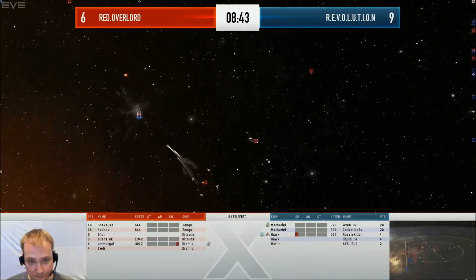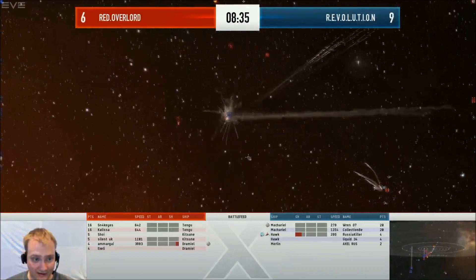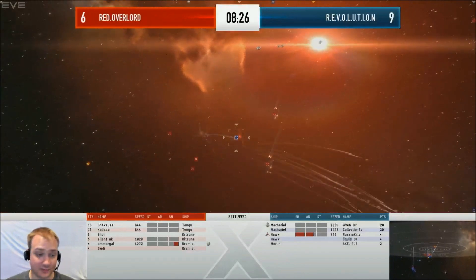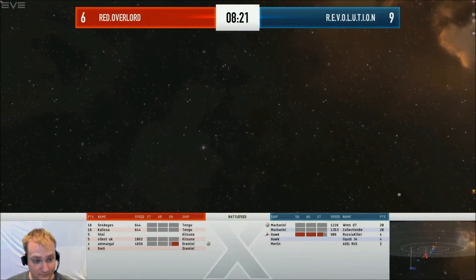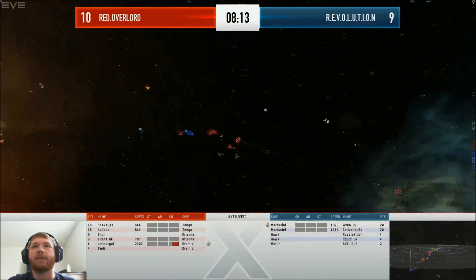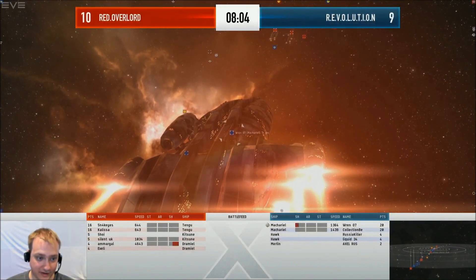These Macarials are just keeping range — they don't have to deal with too much tracking issues at that range, and they're just tearing apart these frigates. Once all the frigates die, it'll be fascinating to see how the tanks hold up on the Macarials and the Tengus. Both of them are definitely shield tanked, so it'll be interesting to see whether we're dealing with ancillary shield boosters. The Macarial only has five med slots compared to the Tengu, so it's a pretty even match when it comes to tank. The Macarial probably has a little more shield HP for buffer, but doesn't have the resists — the actual tank would be higher on the Tengu.